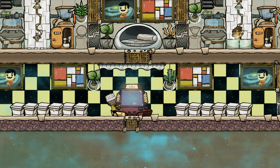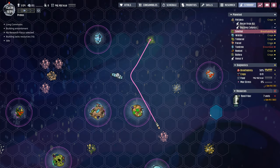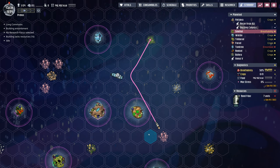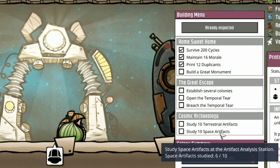We've also added some pedestals. The reason why is because Elita continues on her artifact hunting missions. Elita is collecting all the space artifacts from the closer asteroids, and then we're going to set our sights on some of the terrestrial artifacts — the ones sitting on the asteroids. You may have missed it, but there are a couple more objectives in the printing pod, namely Cosmic Archaeology, which wants you to study 10 terrestrial artifacts and 10 space artifacts.